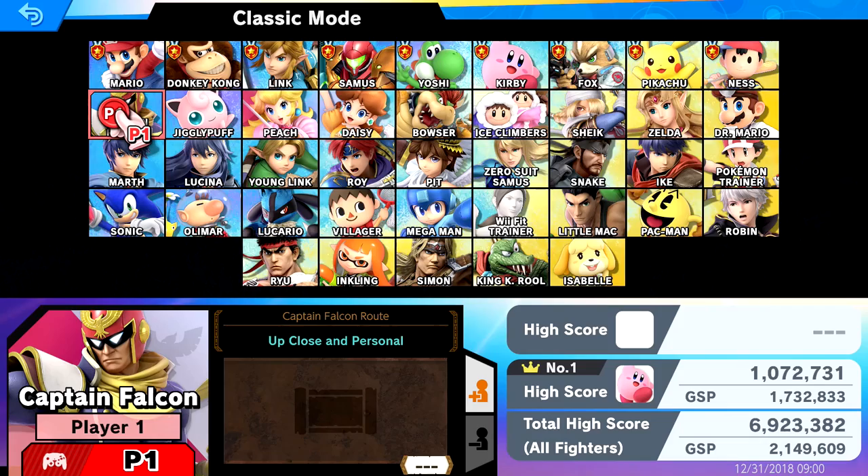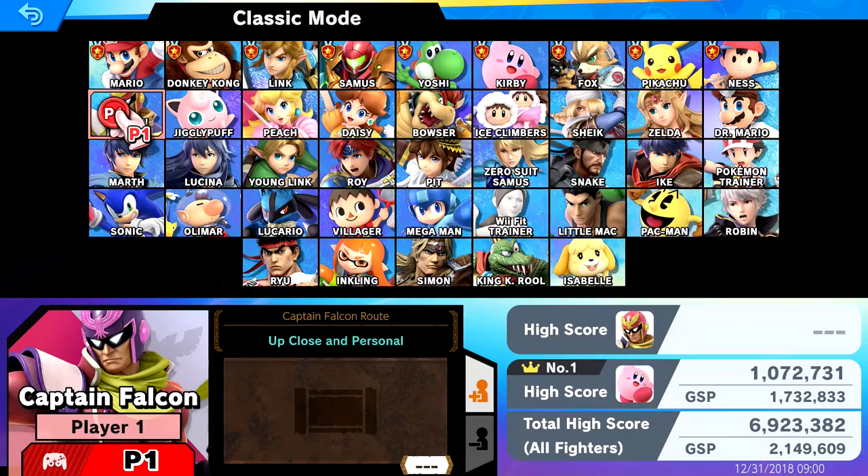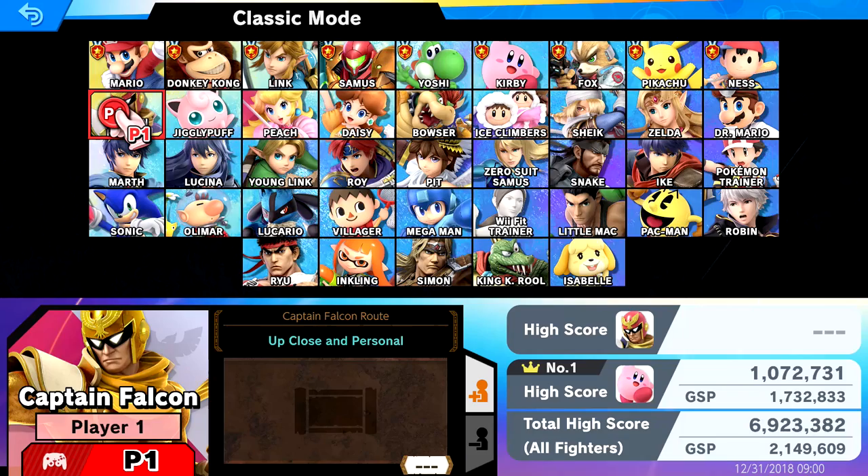I actually really like this guy. I've been having a lot of fun with him in World of Light and now we're here checking him out in Captain Falcon's route up close and personal. As you can see he has a couple of different skins, just sort of different colorations. I don't think any of them are really referential to anything. I like that golden one though, that one's pretty cool.